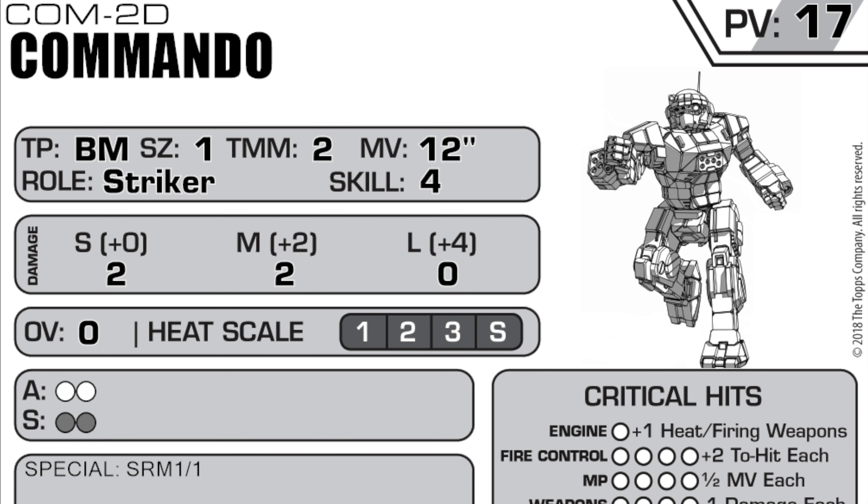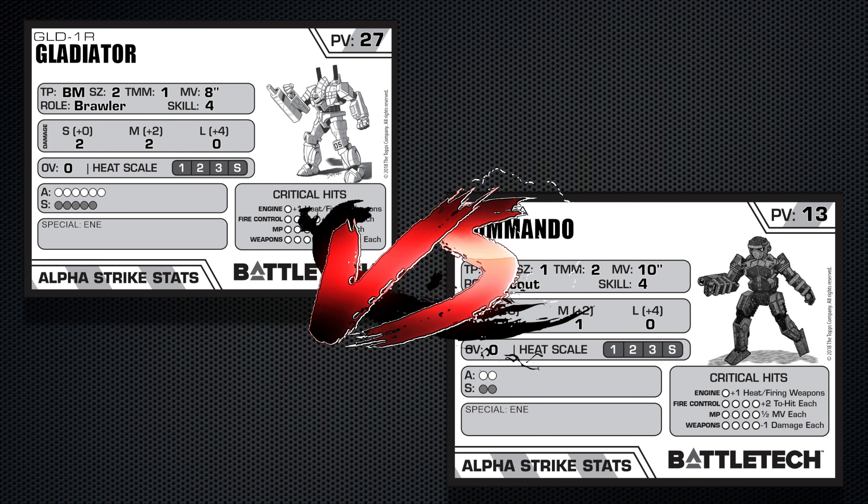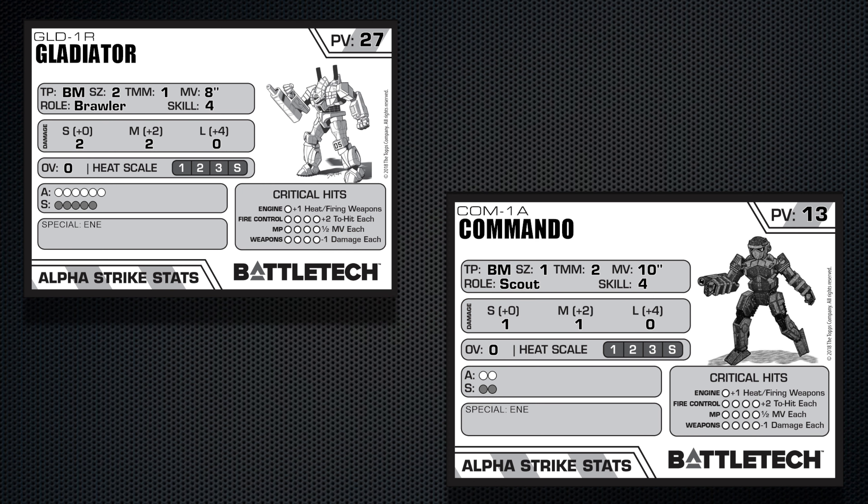In Alpha Strike, the Commando 2D is a striker. It's got a move of 12 inches and a movement modifier of 2. You're looking at 2 damage in short-range and 2 damage in medium-range with 0 in long-range, which again makes sense. There's no overheat, and it also has the special ability of SRM-1. You're also looking at only having 2 armor and 2 structure, so try not to sneeze on your mech.